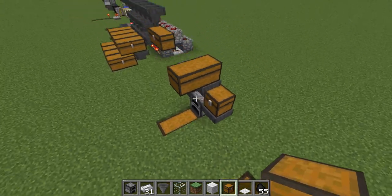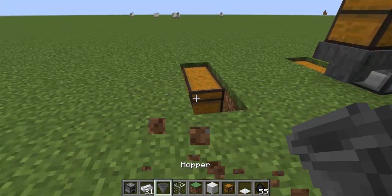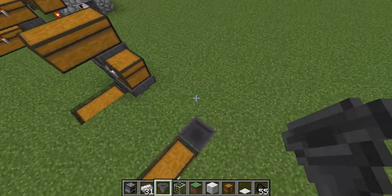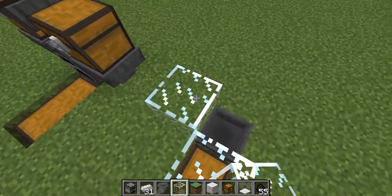If you guys haven't known what an egg farm does, it's just a simple chicken farm. You don't really kill the chickens. What you do is you let the chickens pretty much just grow you eggs all day. That's the only thing that they do — nothing else — and that's the awesome thing about it.